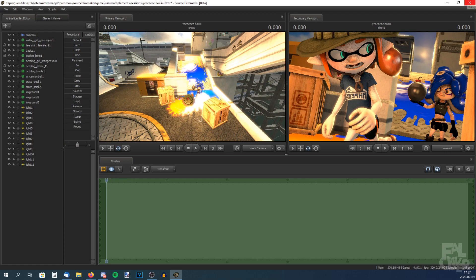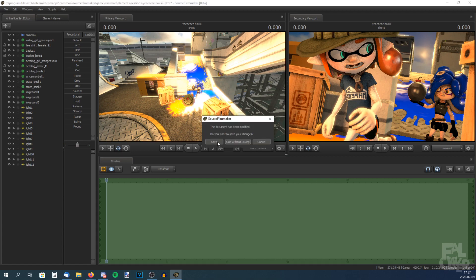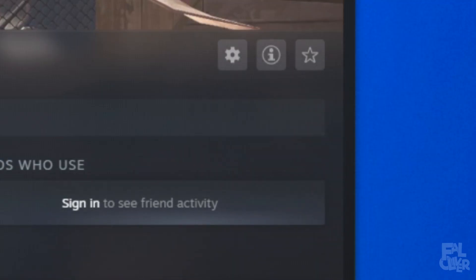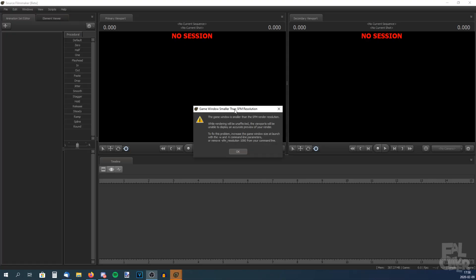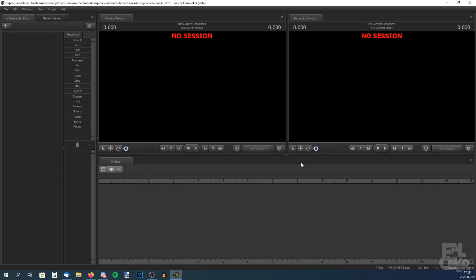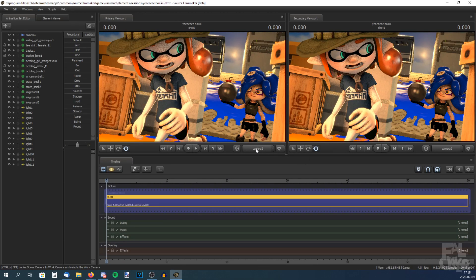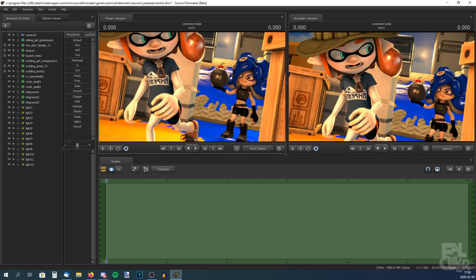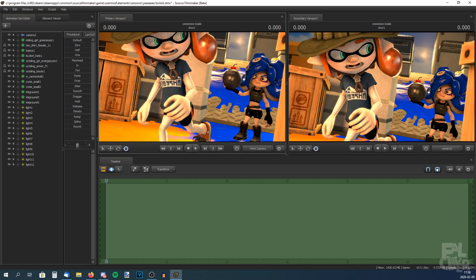It's time to switch to 4K, because of course we want it in 4K. Save, open Steam, go to Source Filmmaker, Properties, Set Launch Options, and change to 4K — I have it in the description so you can just copy and paste it. Click OK and launch Source Filmmaker. It will tell you if the game window is smaller than the SFM render resolution, but just ignore it because it will still work. It will be really laggy — that's why I don't recommend working on the poster in 4K.